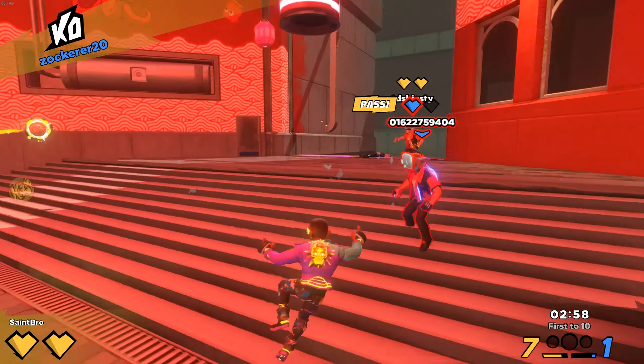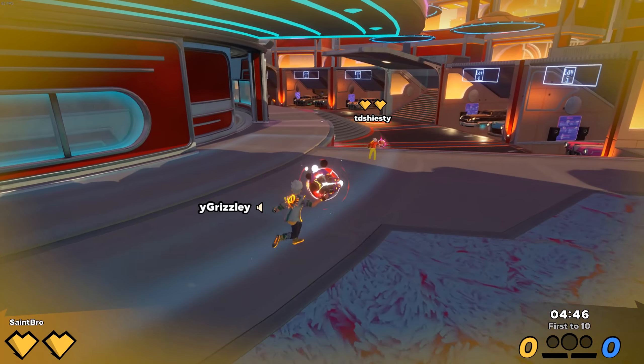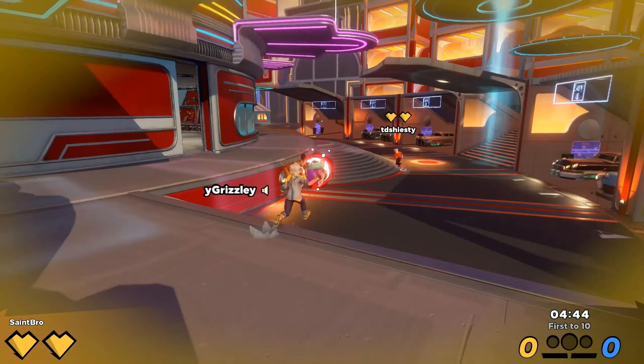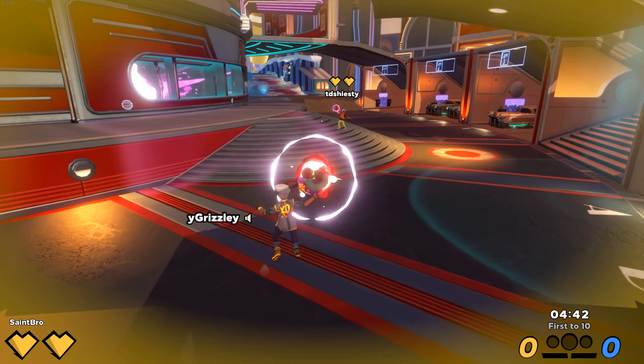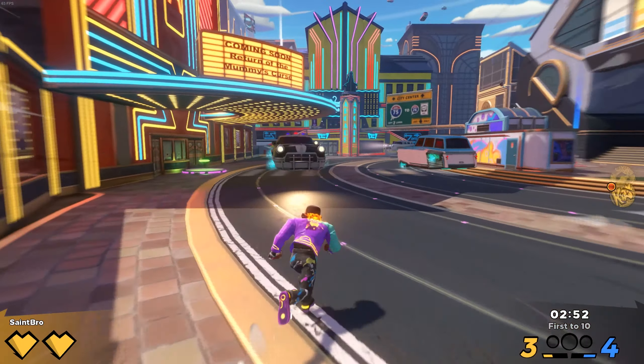First tip: always pass the ball. Even if you're not playing with friends and you're playing with randoms, try to pass the ball, because that way the ball gets fully charged. So the first person you throw at is going to get a fully charged ball to their face.